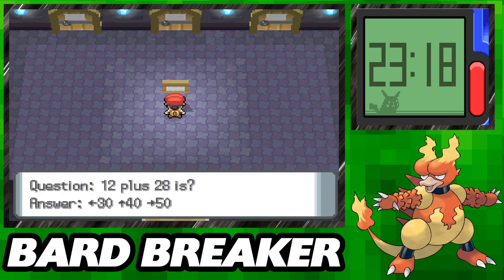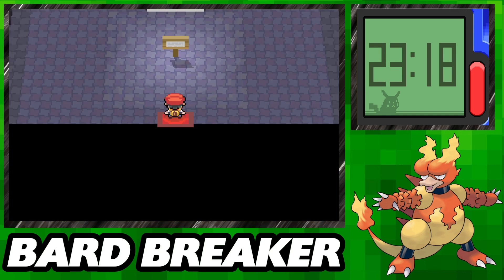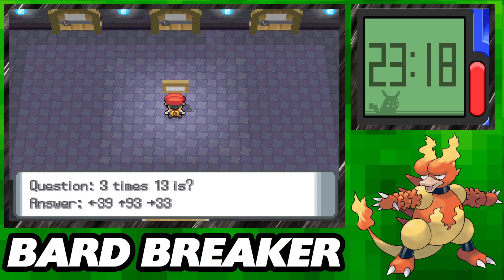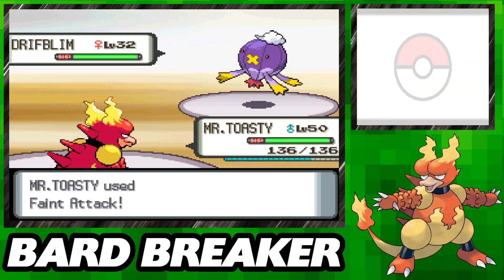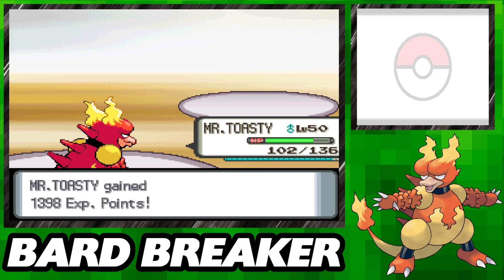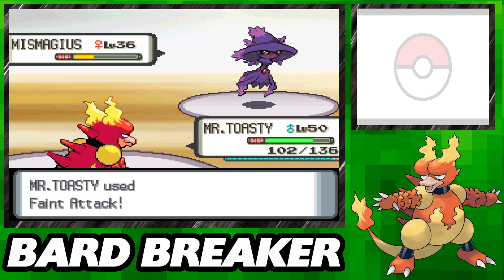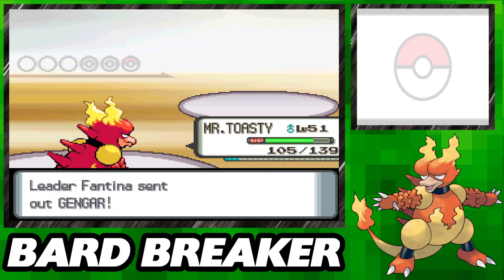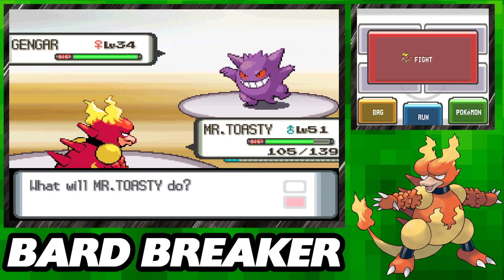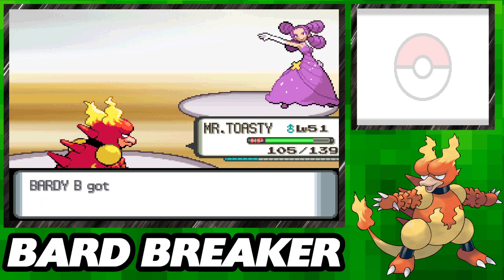I'm quickly reminded that unlike in Platinum where we have a fight against Cyrus here, we actually don't have anything like that in Diamond — just a little conversation to shut him up. I think what I'm supposed to do next is go to the Ghost Gym, and sure enough, Fantina has returned to her spot, cleverly hidden behind some road signs. I opt to put the Wise Glasses on Magmar to boost the power of my special attacks by 20%. Aside from some aftermath damage from her Ghost Balloon, we don't have any trouble defeating her with just three Feint Attacks.